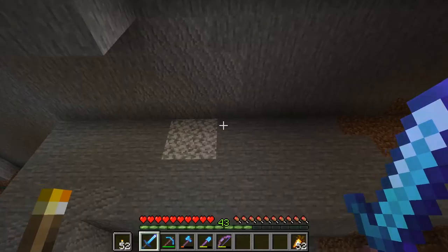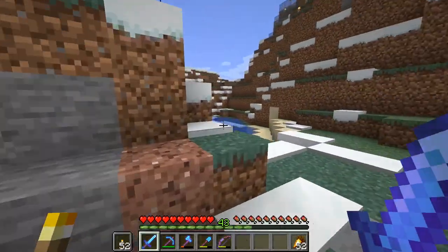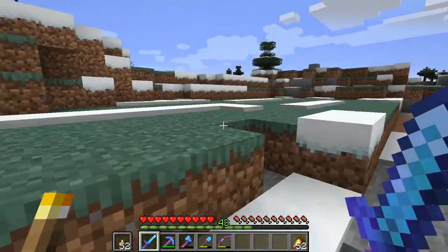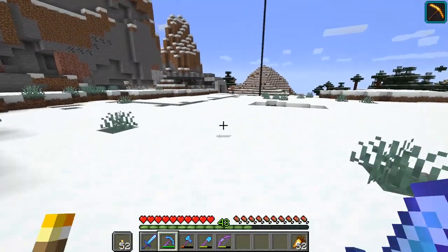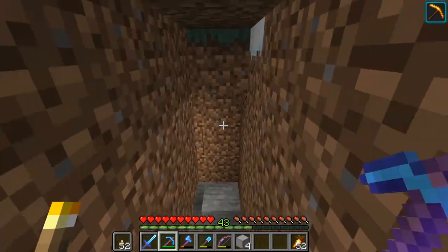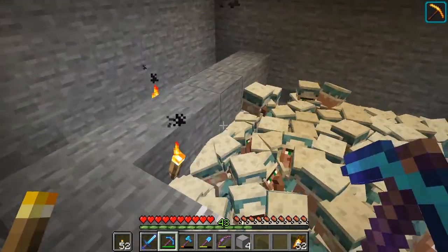Today we're going to go over and do some villager work — start building up our villager trading outpost and curing villagers. We have quite a few villagers up at this point where they might be reaching mob cap status, if that's possible for villagers. We've got quite a few here.